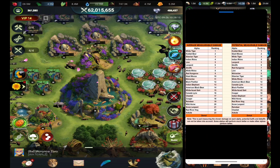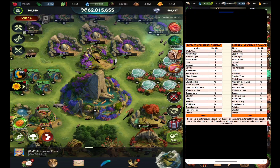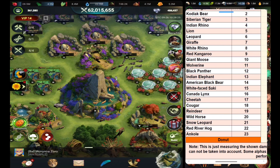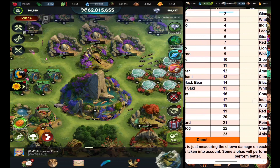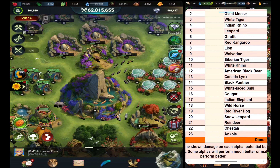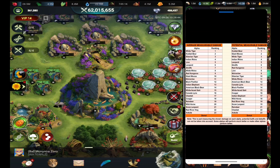I got two types of ranking lists: one is Average Measurable Damage and another is Potential Measurable Damage. There is also a note on this ranking list. The note says this is just measuring the shown damage on each alpha — potential buffs and debuffs cannot be taken into account, and some alphas will perform much better or make other alphas perform better.